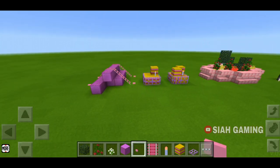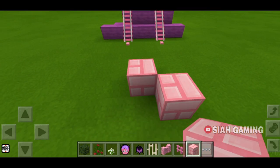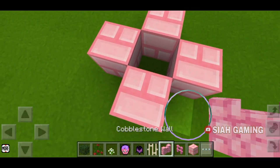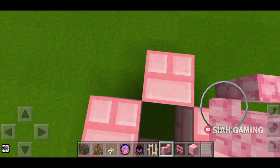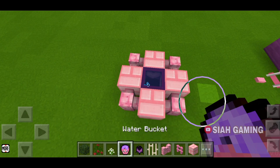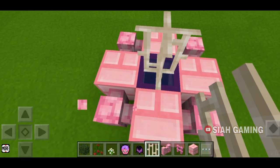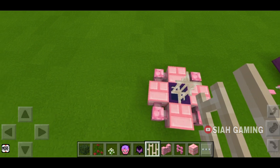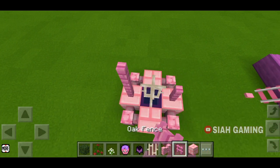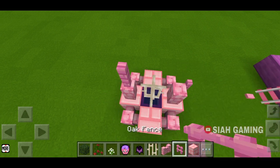Next one is a well. Put some blocks like this, then a cobblestone wall or any wall, then put a cauldron with water. Crouch, then put iron bars. Then put some walls again.